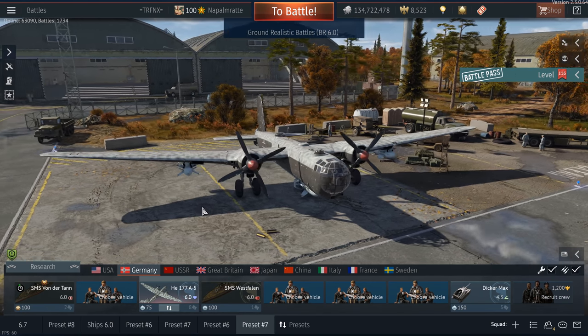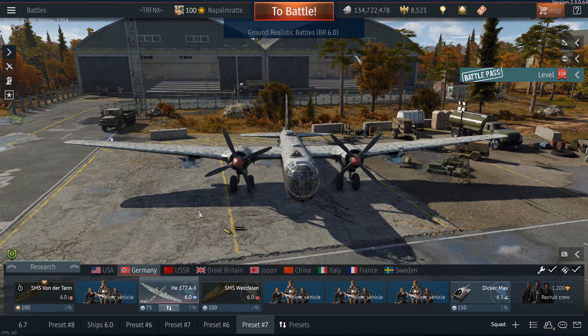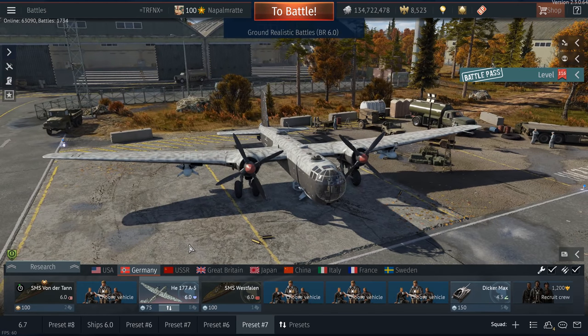The silver lions — the repair costs — are not there to balance the actual in-game performance of planes, ships, tanks, or helicopters, but only the actual profit that you make. However, this is a self-enforcing problem.